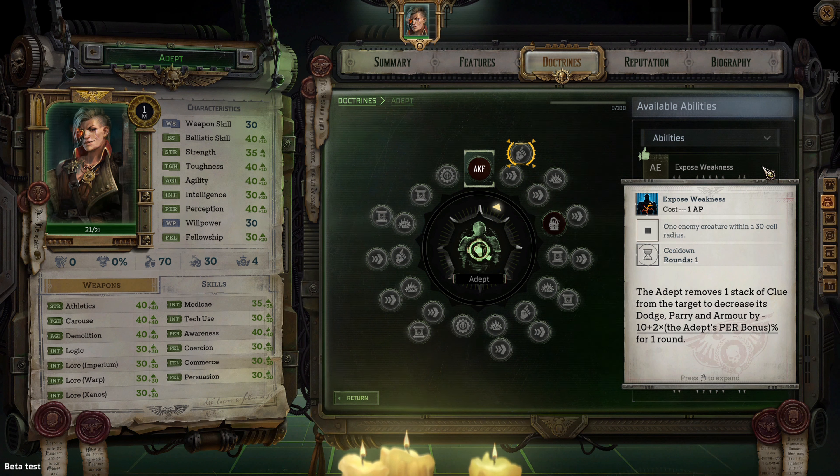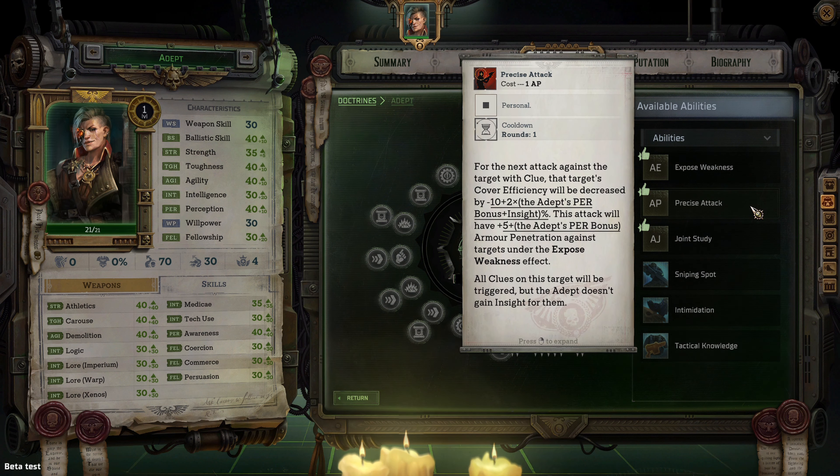Precise Attack costs 1 AP. For the next attack against a target with clue, that target's cover efficiency will be decreased by minus 10 plus two times the adept's perception bonus plus insight. The attack will have plus five plus the adept's perception bonus armor penetration against targets under the Exposed Weakness effect. All clues on the target are triggered, but the adept doesn't gain insight from them.